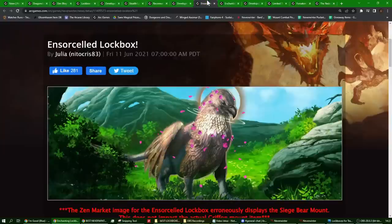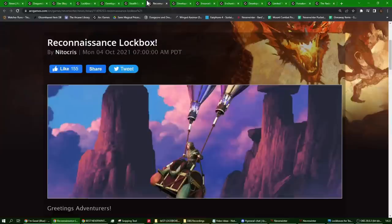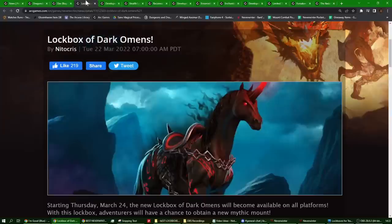Then we got the Enchanting lockbox, the Ensorcelled lockbox, the Lockbox of Justice, the Reconnaissance lockbox, the Stealth lockbox, the Skeletal lockbox, and the Dark Omens lockbox.